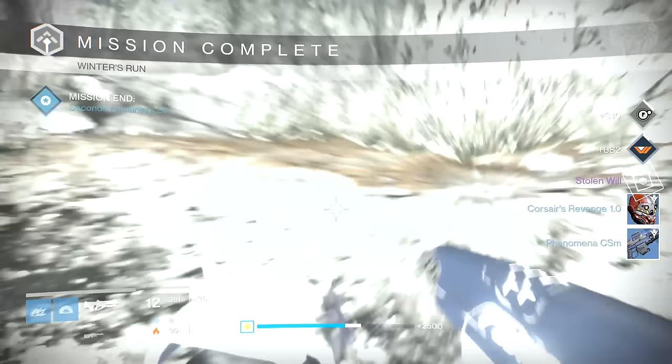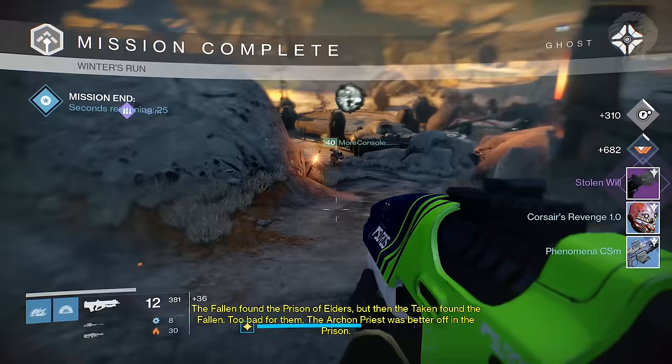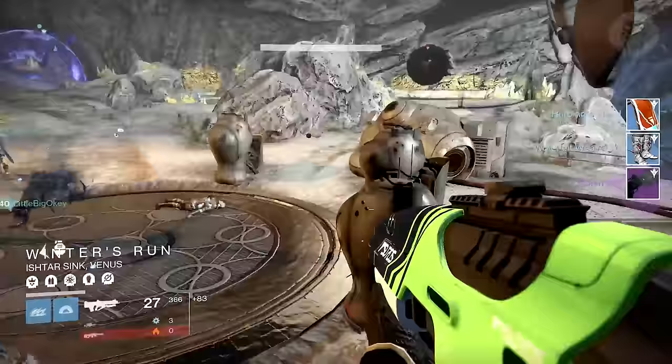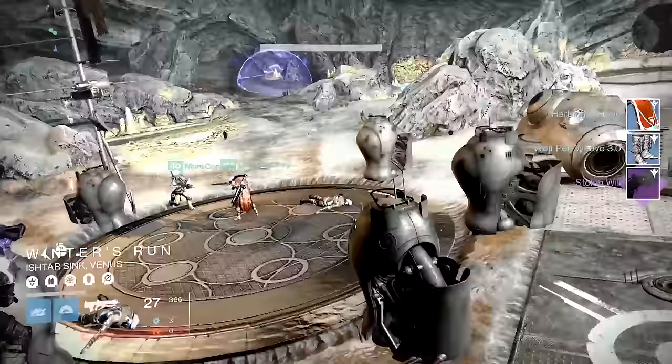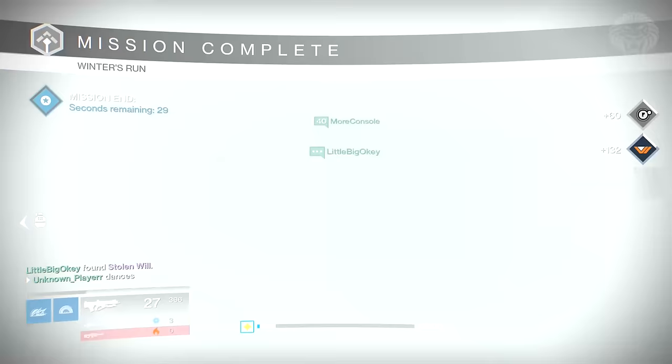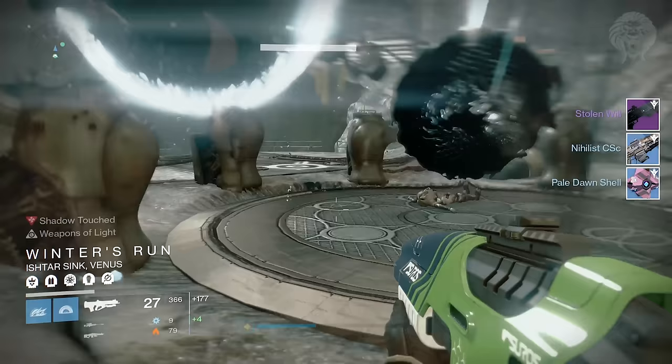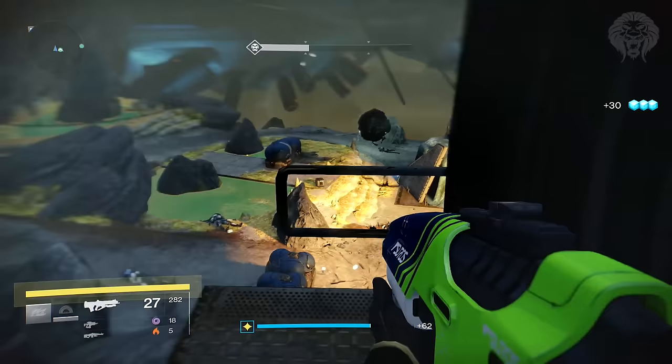What's going on guys, I'm the main player here and today we'll be talking all about how to farm the Stolen Will shotgun, the best methods and loadouts to do this efficiently. While it's the nightfall, if you use these methods and get a bit lucky you can do an entire nightfall run in just five minutes. I'll also be going over the best perks to get on the Stolen Will, because some perks can turn this weapon from decent to actually really good. This week's nightfall is the Taken Winter's Run strike, which means you can farm it for the weapon and keep running the nightfall over and over. Your odds of getting strike-specific loot items is much higher when it's the nightfall strike, so now is the time to farm — I'd highly recommend farming this even if you don't want the shotgun or already have one.